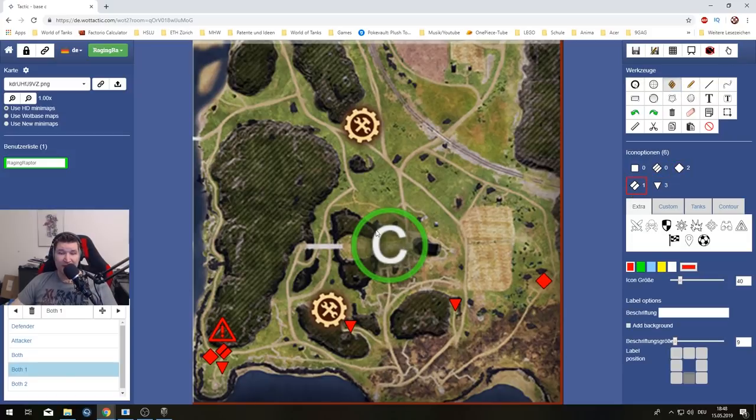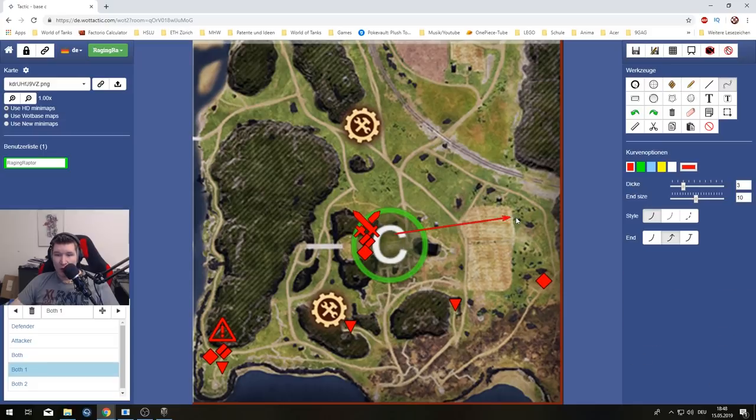This is also why a scout or medium tank is very well appreciated up here, because you can do side shots all the way over here. This helps your team win this flank. I want to get this position over here because then you can do crossfires like that — in C, clean team play is incredibly important.